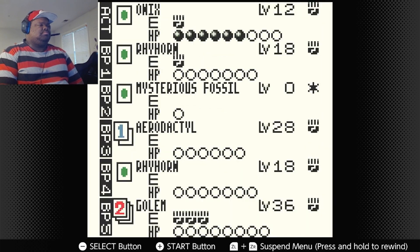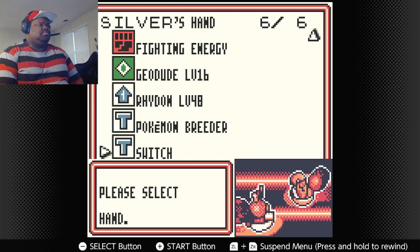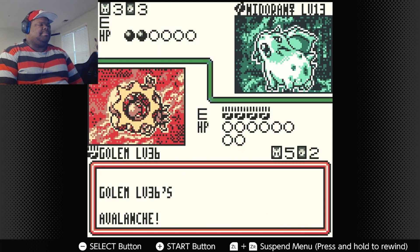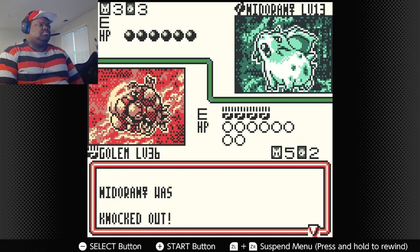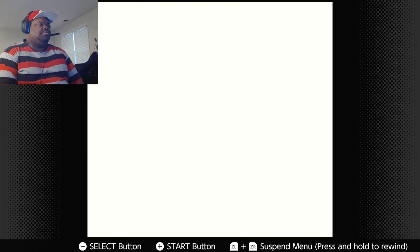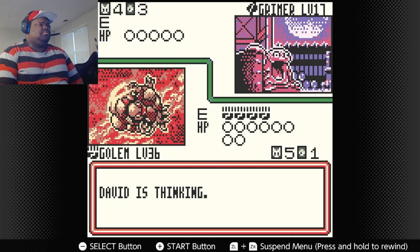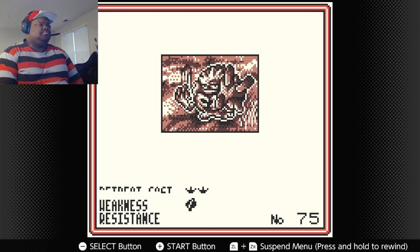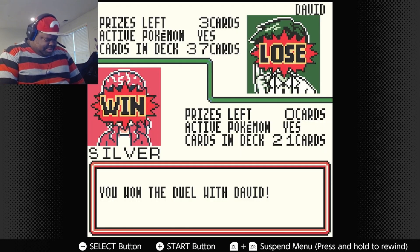I'm going to need Ram. Put this energy on Golem. I can switch right now — Avalanche. There's a Grimer. He's just not going to try anything. I win the second duel! Now hopefully the third one isn't as bad — oh my goodness, it's Robert.